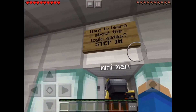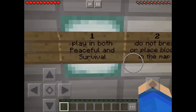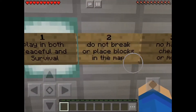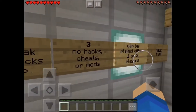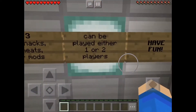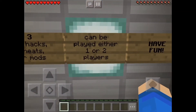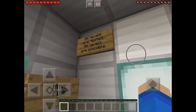So we want to learn about the logic gates. You all learn the rules: play in both peaceful and survival, don't break or place blocks in the map, no hacks, no cheats or mods — I don't have any of those. Can be played either one or two players — we have two. All levels are tested, all levels are possible.